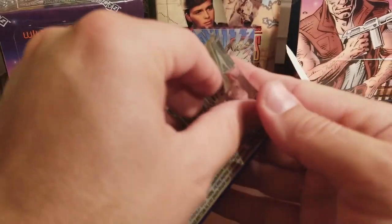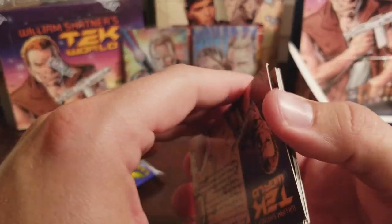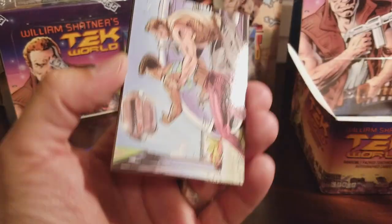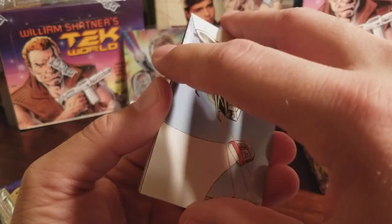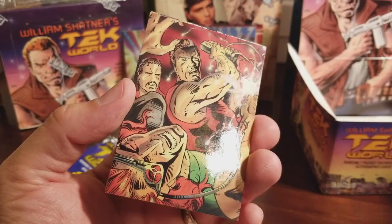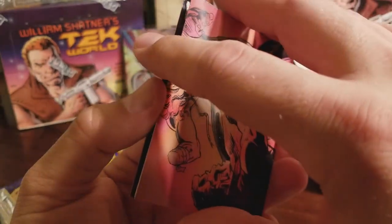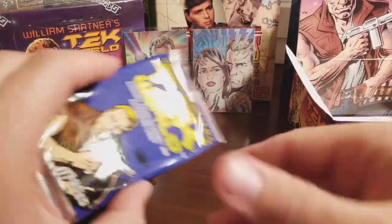We're down to four packs left, almost there. Still no more foils — only one foil from each half of the box, so two foils from this box. That would tell me that even if we don't get the rest of them from this box, maybe we can finish the four foil set with the second box. Those are apparently even rarer than I thought they were. And then we have the autographs, which are appearing to be incredibly rare as stated.